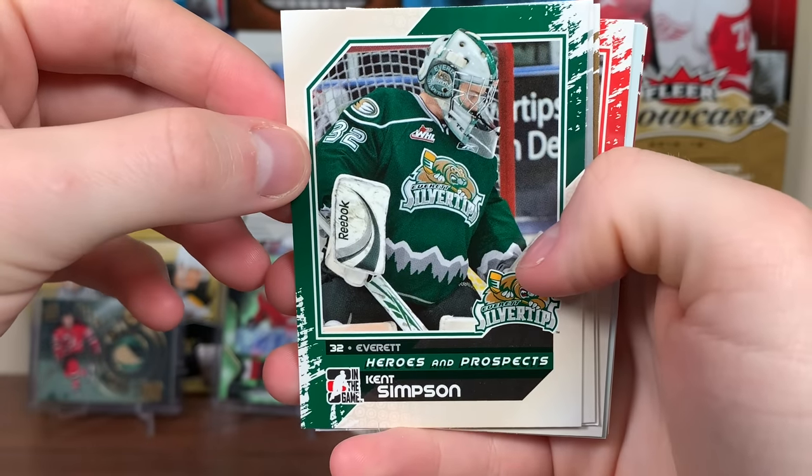Then we have one of these 100 Years cards of Eddie Shore of Boston Club — because they can't say the Bruins. These 100 Years of Card Collecting — there are 25 of them, this is number two. So that's an interesting looking card — it's like a little mini card, but it's not. There we go, Eddie Shore.